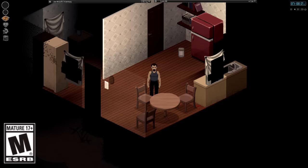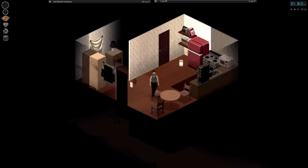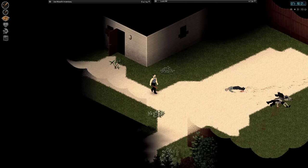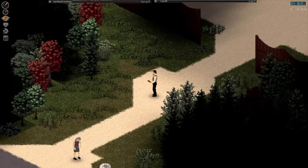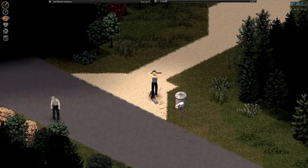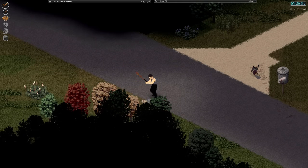Hey, how's it going? Spy here with more Project Zomboid. We're here with Joe Wood once again. Last time we played, we managed to find a nice base here, but one thing we need to do is find our carpentry books or level up our carpentry so we can add some defenses to this place, maybe start some gardening. We need to get a trowel, and someone mentioned in the comments to water the plants — we only need empty water bottles, which is good. We're going to get rid of these zombies and start looking for some carpentry books. We've got a lot of food and water, but we need to get our carpentry up so we can get some water barrels.